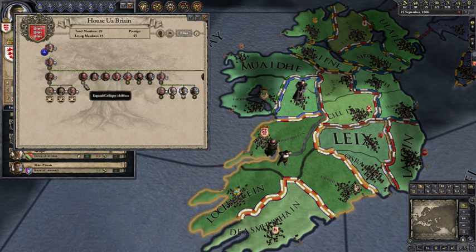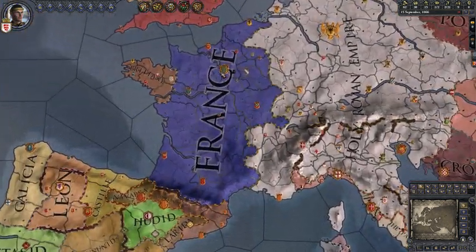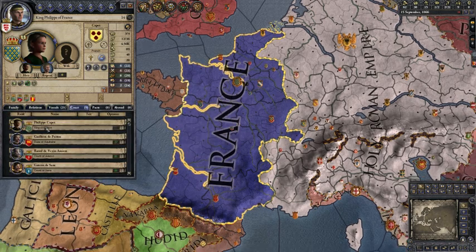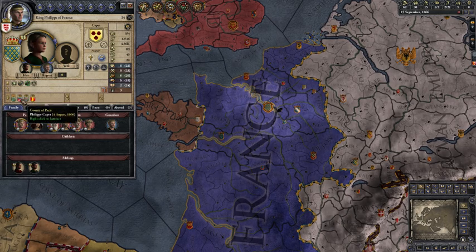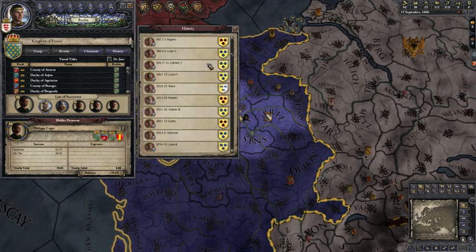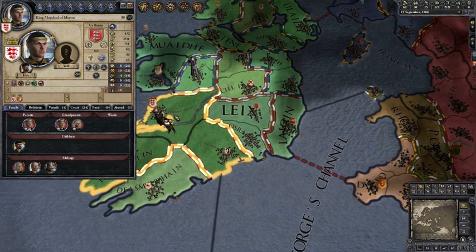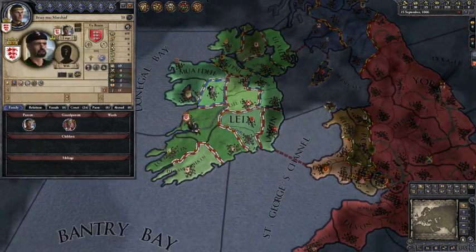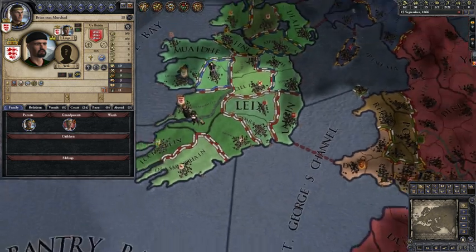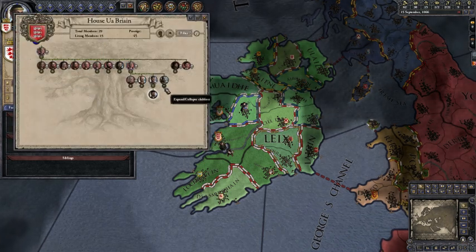In Crusader Kings 2 — which is free to play by the way — you don't play as a country. If I had picked France, I wouldn't play France as a nation; I'd play the King of France, who has family, relations, vassals, people in court, pacts, and so on. You play as the person who owns the title. When King Murchard dies I'll play with his heir, Brian mac Murchard. The only way to lose is to lose all your titles or have your dynasty die out.